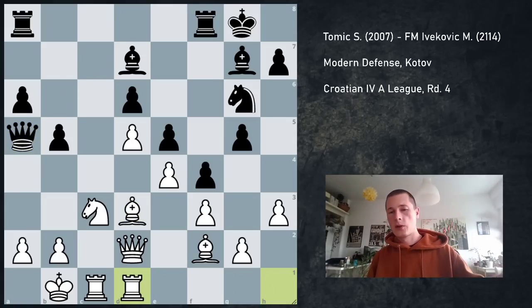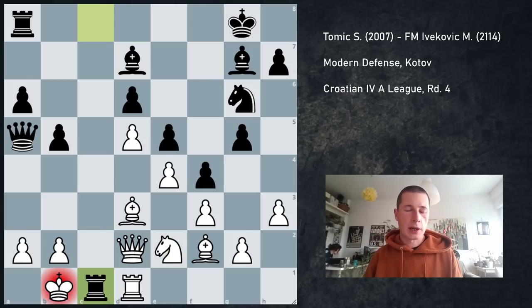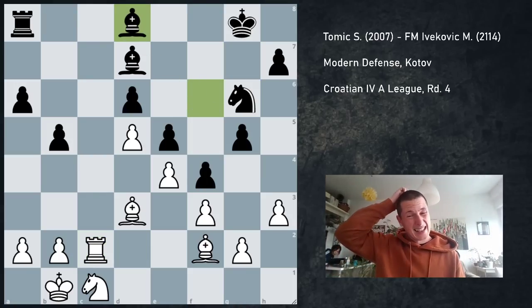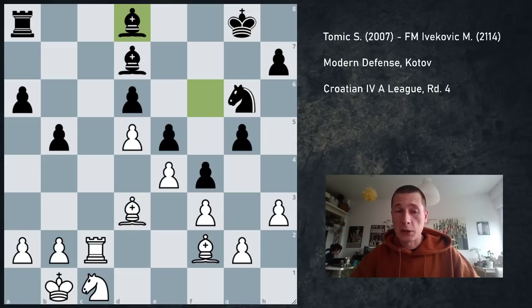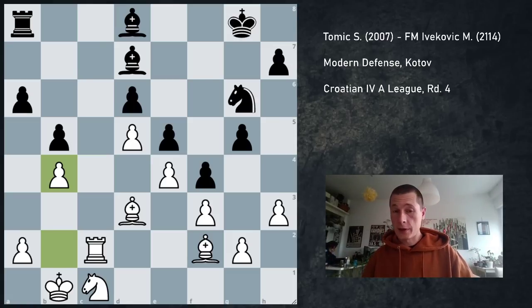Qa5 was played, then Rh2d1, going along with my plan — on Nh4 I want to go Bg1. Rfc8, and here I decided to trade pieces because I thought the weakness on d6 would give me an advantage in the endgame. So Ne2, Rxc1 — I have to take with the knight — Qd2, Rxd2. My opponent played Bf6, I played Rc2, he played Bd8. At this point I understood that I have nothing because the bishop is rerouting to a good square. My opponent is controlling both c7 and c8, I cannot use the c6 square — at least not easily. I would have to do something like Be2, Nd3, Nb4, Nc6, and if I ever play Be2 he can just go a5.